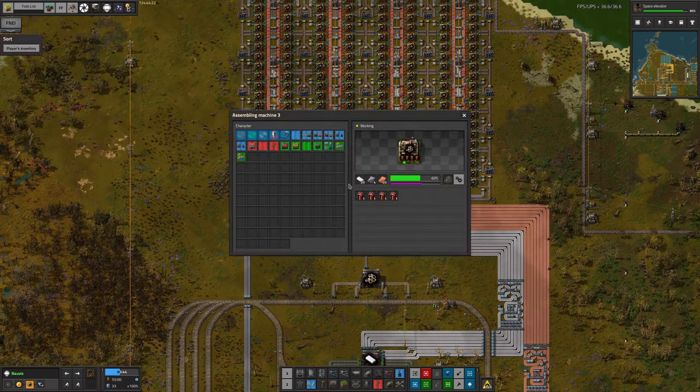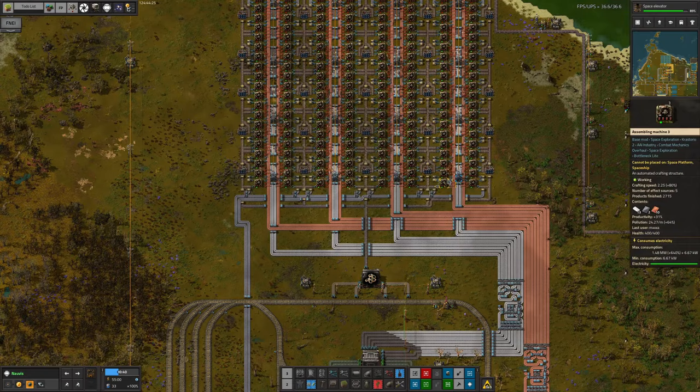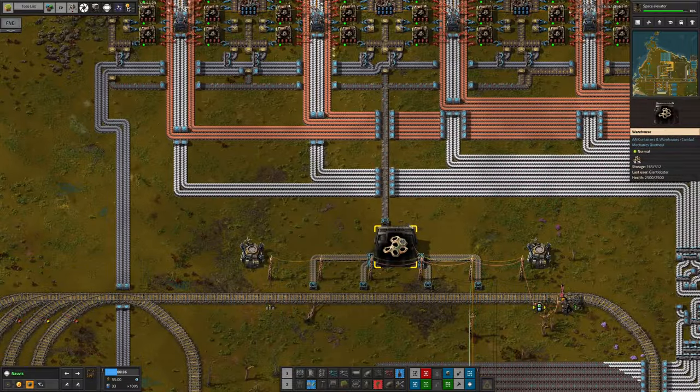It's going to empty again fairly quickly, almost certainly before this train is ready to go. The recipe up here is so ridiculous - taking ten plastic for every single low density structure means we rip through absolutely phenomenal quantities. We are going to need a new recipe for making low density structures because this one just isn't keeping up.